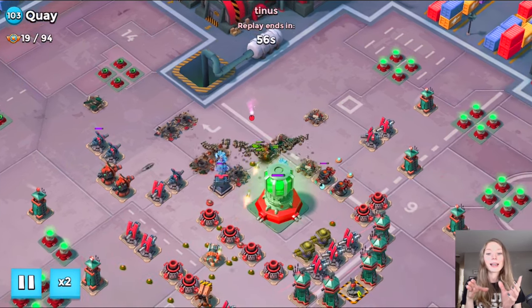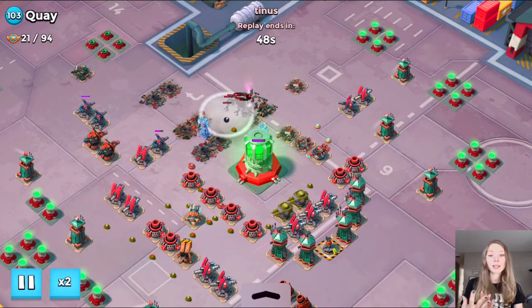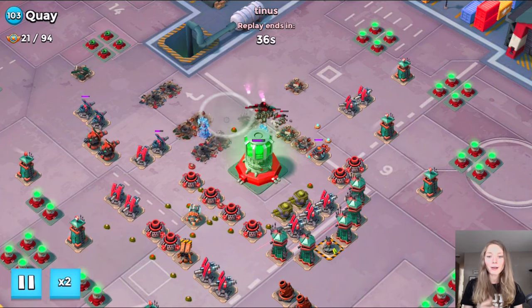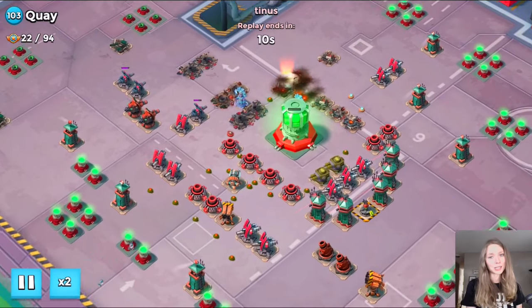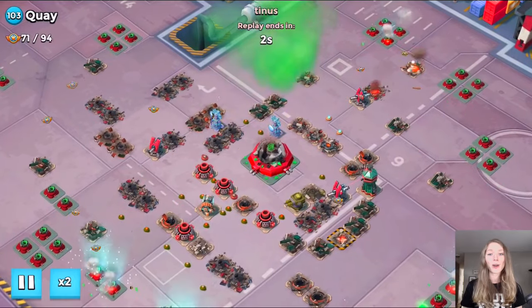He takes down a bunch of defenses, then the Rocket Launcher comes within Zooka range and a few get hit. Second smoke screen goes up and he flares his ladies at the power core. At the end I was like, what in the world, Tennis — but of course it works out for him. He barrages and GBEs his own Zookas, then finishes off the base with one Artillery shot.